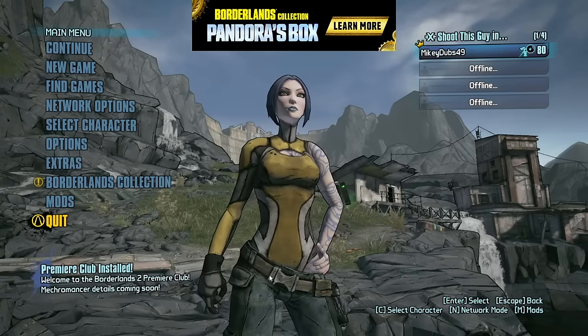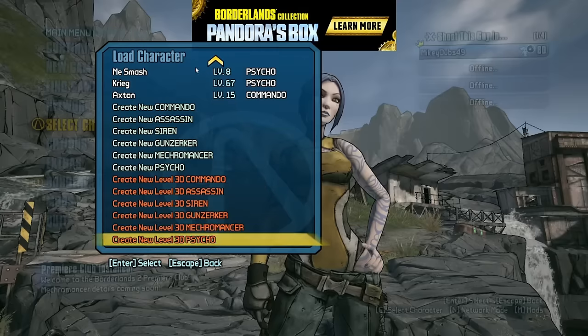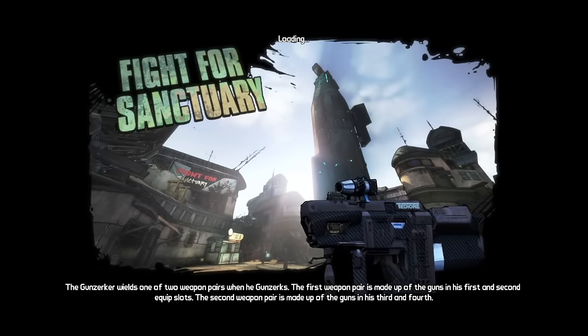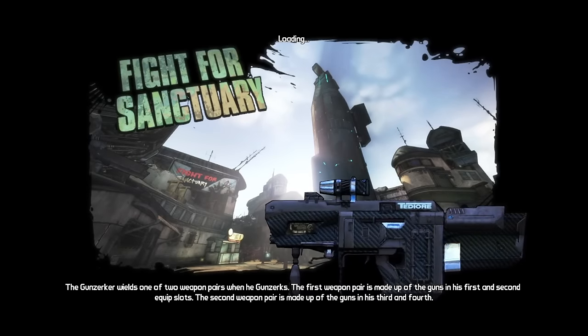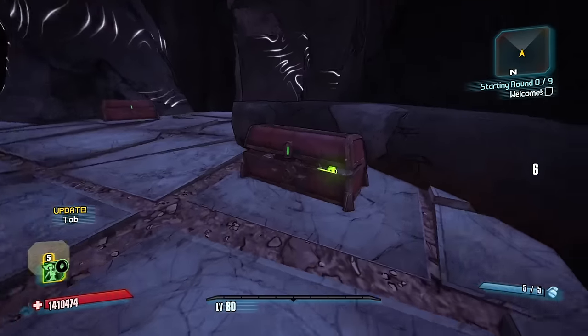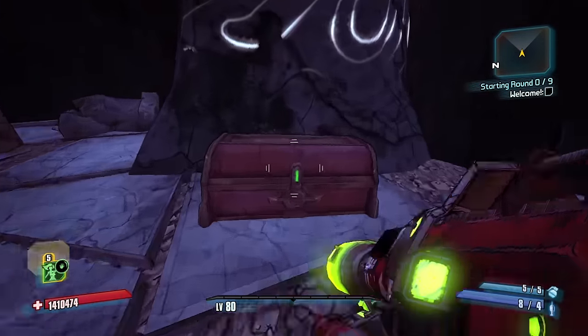Hi everybody, welcome back to Borderlands 2. My name is MikeyDubs and in today's video we are playing some standard Roguelands mini. Enough of the zaniness, enough of the crazy randomized guns and randomized skills. It's the new update, 1.1.0, so it's time for me to go out there with Maya the Siren, my least successful character in all of Roguelands, and see what I can do.